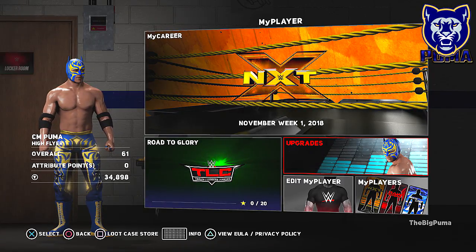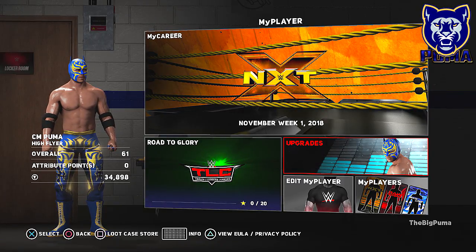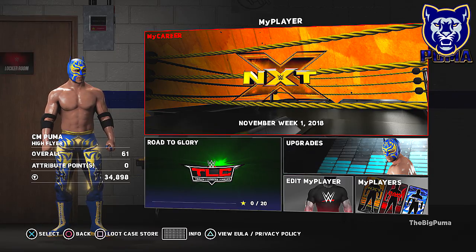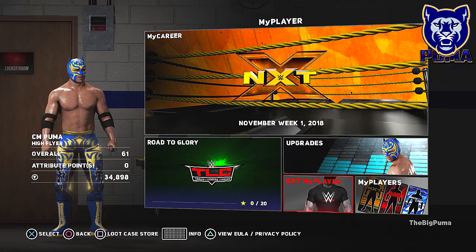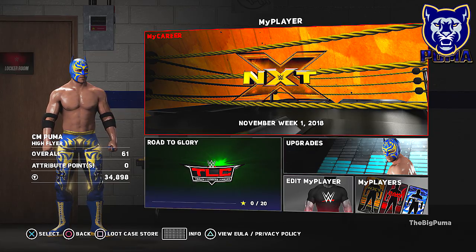I have already gone through the tutorial part where you learn about submissions and you get squashed by Baron Corbin and all that, so we're not going through that. As we got to choose those options on how to answer Matt Bloom or Albert, we chose like every arrogant, asshole-y answer we could. CM Puma is not starting off as a face — he is a heel, that's for sure.